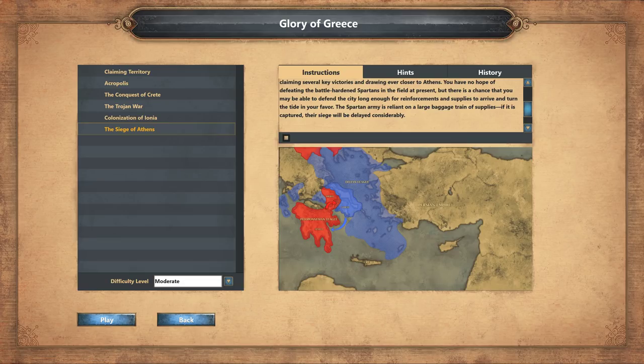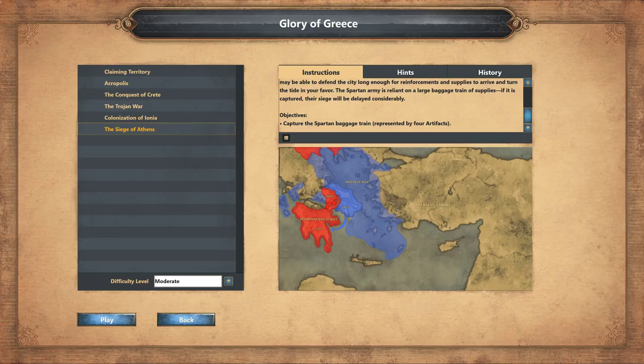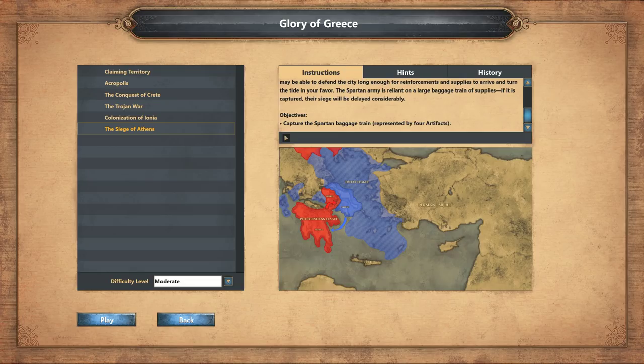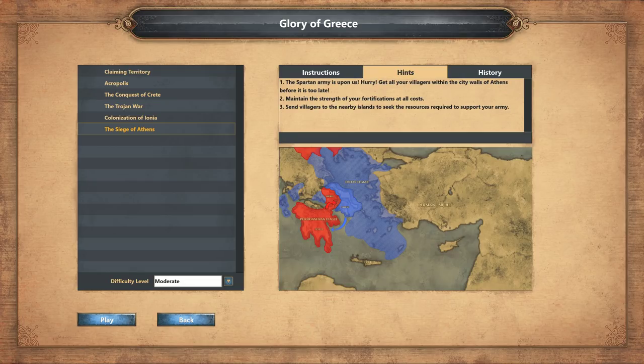The Spartan army is reliant on a large baggage train of supplies. If it is captured, their siege will be delayed considerably. So we have to capture the Spartan baggage train, which is represented by four artifacts. And let's take out some of the hints.